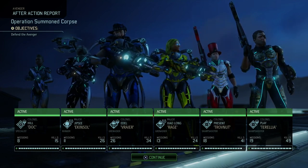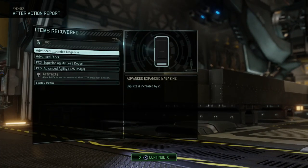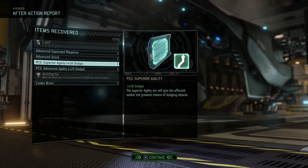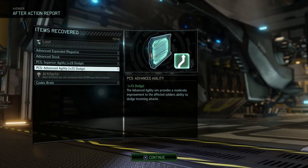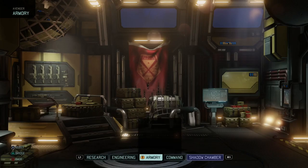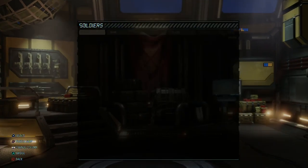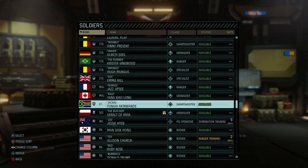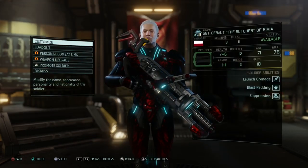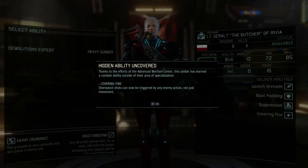Continuing on — does Geralt get a promotion as well? Advanced Expanded Magazine, Advanced Stock, Superior Agility, and a Codex Brain. Let's go to the Armory because I think somebody else got a promotion as well. Geralt got a promotion — so that's really nice. I think I'm gonna start using him a bit more. Let's promote him.